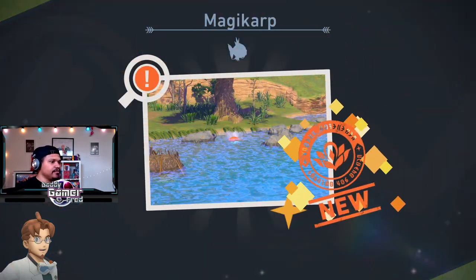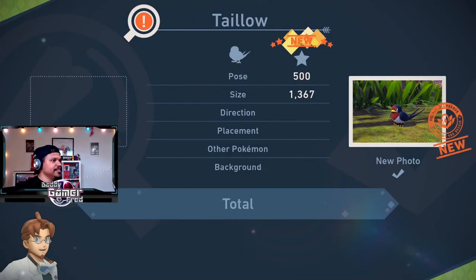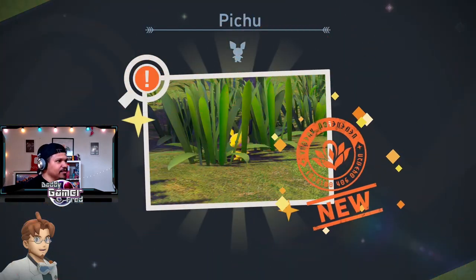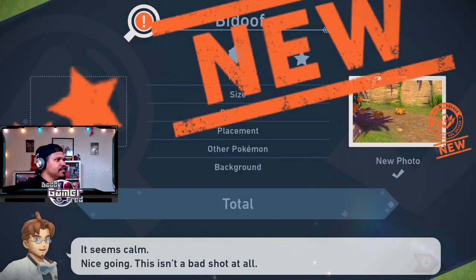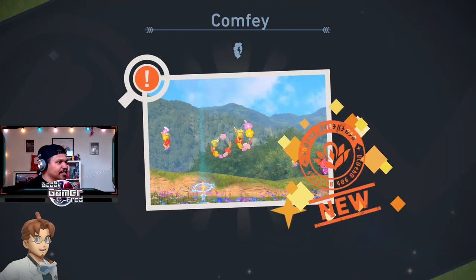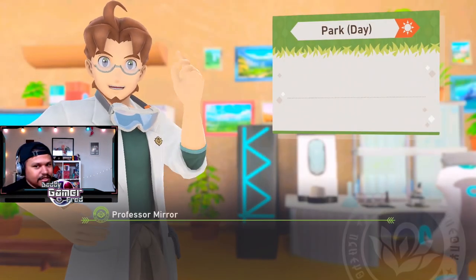Magikarp — let's go. All these are just one star babies. Jesus Christ. Pichu — yeah, I was going to get a photo of it. Besides this one Pokémon that was flying really fast — I forget the name — I think I took a picture of everything. I don't think I missed anything; if I did, let me know.